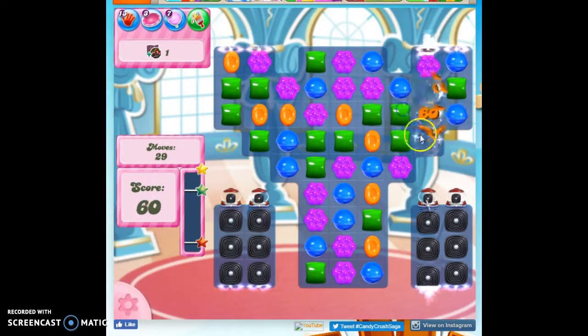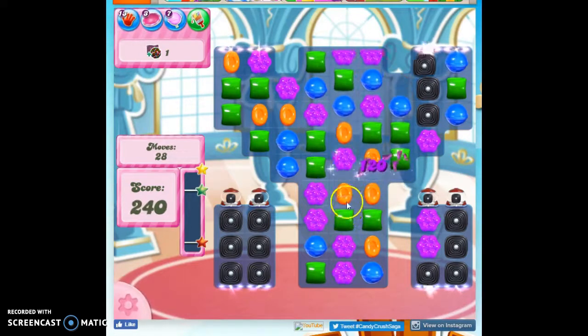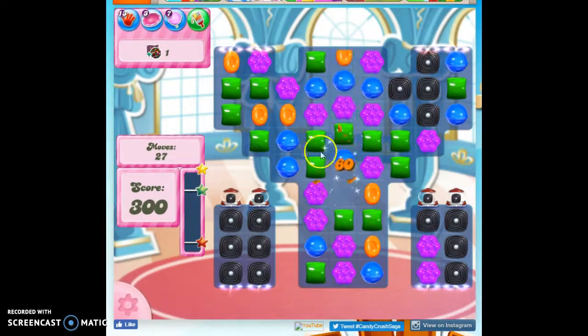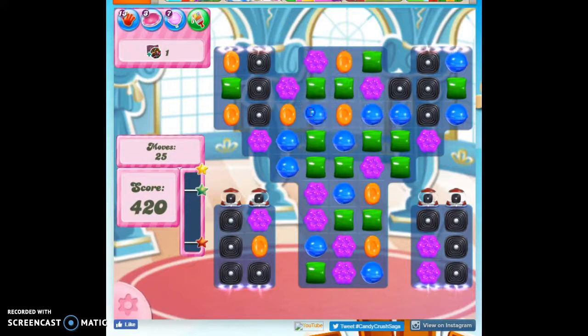Let's even get a green over here — probably not, because the purple is going to drop in, so that doesn't work. Let's see if we can maybe get some purple down this way. Could I get a green over here? It's just going to be a lot of kind of playing around until things fall into place for me, I think.